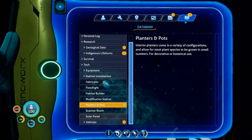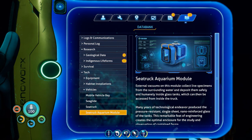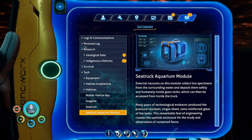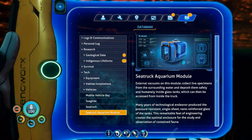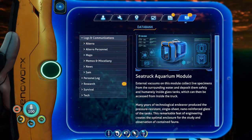All we have is some potted plants — that's exactly what I need right now. Sea truck and sea truck aquarium module. It's just an aquarium, I think — it just holds live specimens. Vacuums on this module collect live specimens from surrounding water and deposit them safely inside blast tanks, which can then be accessed from inside the truck. It uses pressure-resistant single-sheet nano-reinforced glass — remarkable engineering for the study and observation of contained fauna. I just don't know why I need that yet.